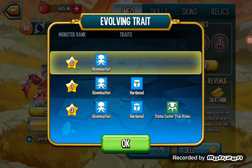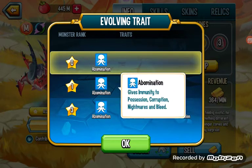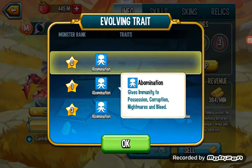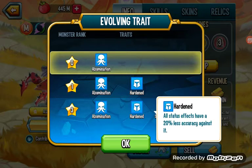I could have sworn Abomination gave you immunity to Freeze and Possession, but I guess that was Mountain. Abomination gives immunity to Possession, Corruption, Nightmares, and Bleed. That's 2 dots, 2 controls, and Corruption is very popular for going past immune to Possession. Hardened: 20% less accuracy against it. That's just a good umbrella trait.